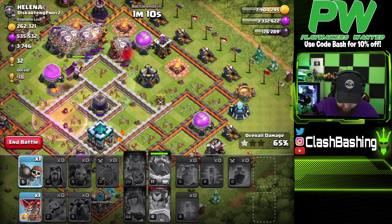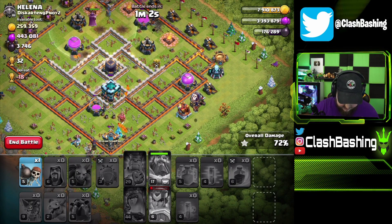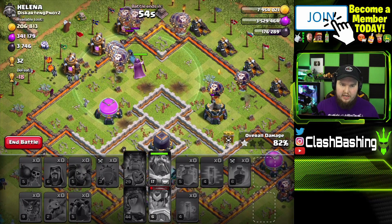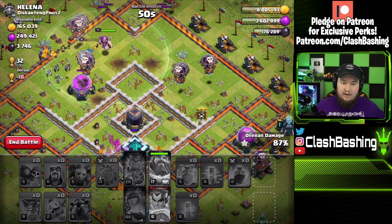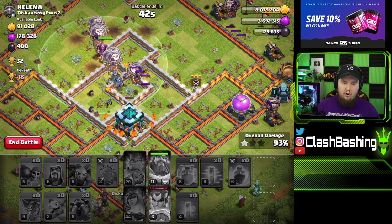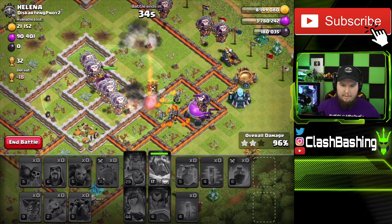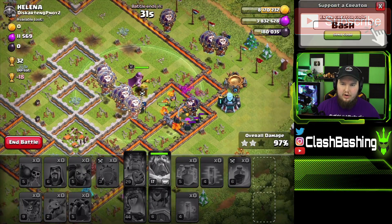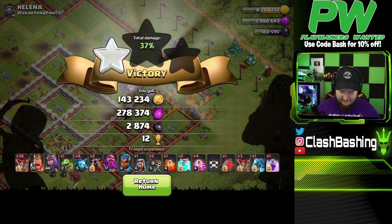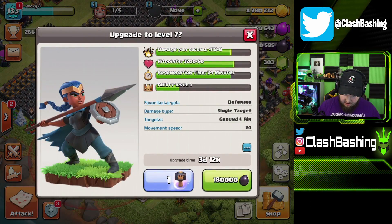Eagle shots are coming in — let's hit the warden ability right there. Get to that sweeper — that sweeper doesn't want to go down! Let's get cleanup throughout the base. I'll save this one balloon for clean up on the back end — we should have enough to get through. Royal champion is still going — look at that royal champion go! Throw this last balloon over here as everything goes down. Nice — that'll be exactly what we need to get our royal champion upgrading. Look how much value she got — she helped support the lalo, can take out the enemy queen and royal champion. Three-star!